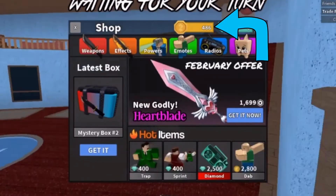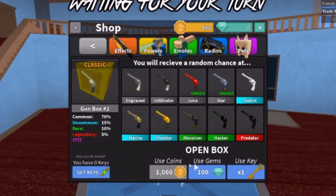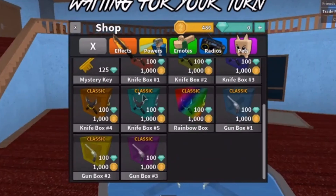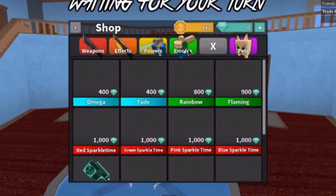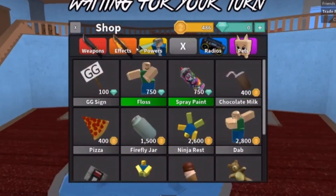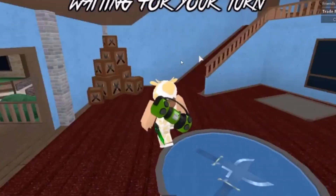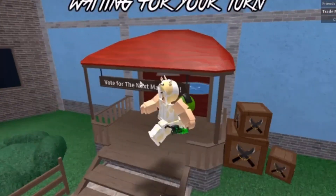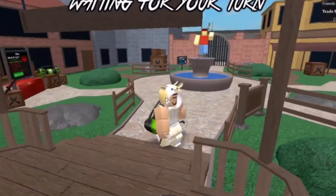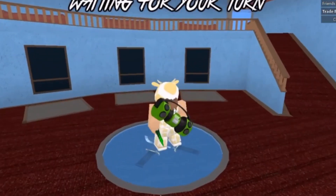We only have 406 coins now. I am still just in shock that I did number 2. Can we even get anything with 406 coins? No, I don't think so. Anyways, that's the end of this very sad unboxing video. I'm going to be doing more of these because I just like to unbox things, and in Adopt Me I like to hatch eggs. Hope you guys enjoy. Bye!